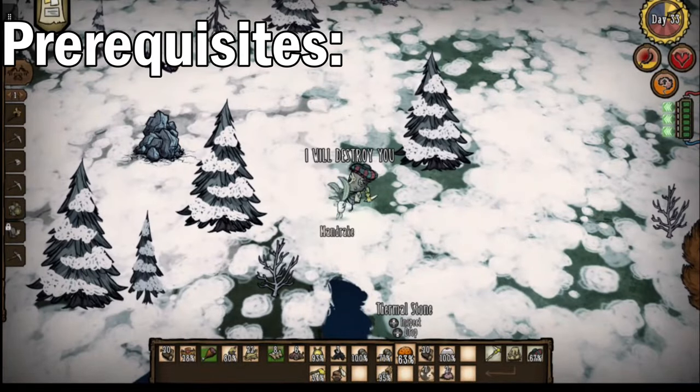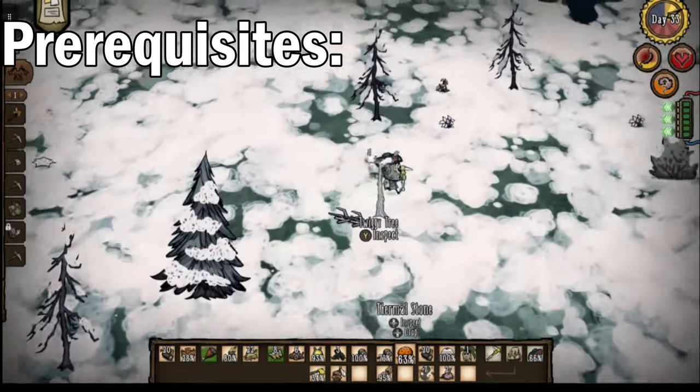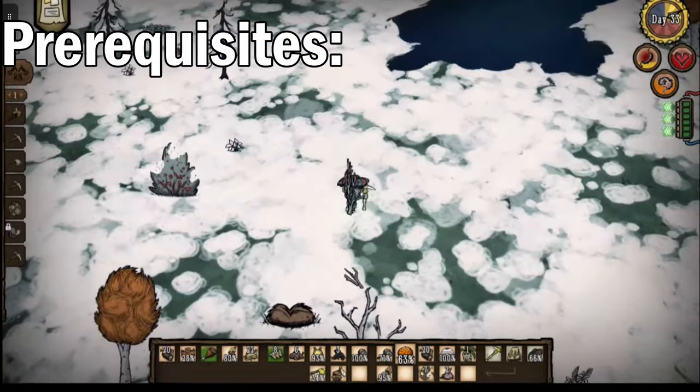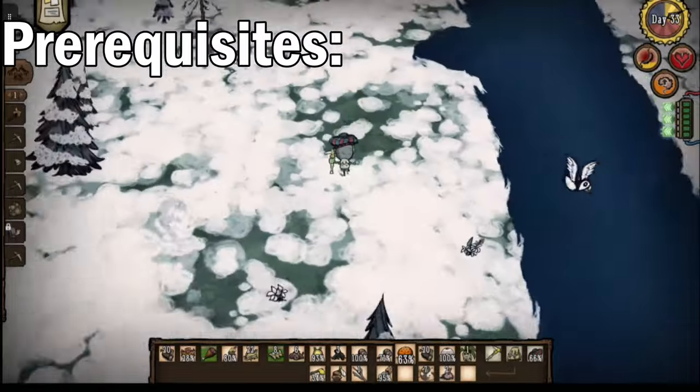Some things you'll need to prepare are a bunch of pan flutes, which is why I'm not only in winter but also killing mandrakes. Early spring is the best time to fight Bee Queen, as it leaves you room to do other spring stuff like kill Moose Goose and do Pearl quests.